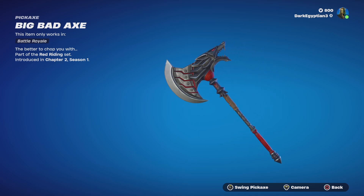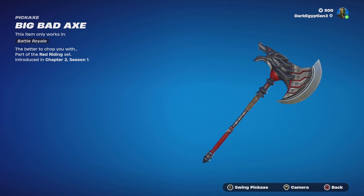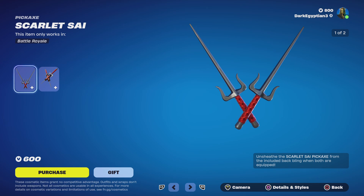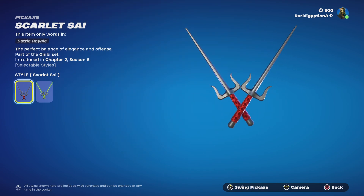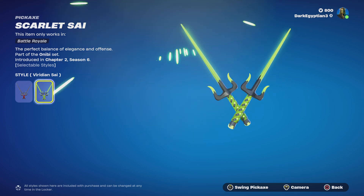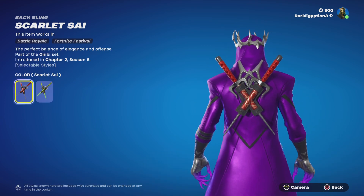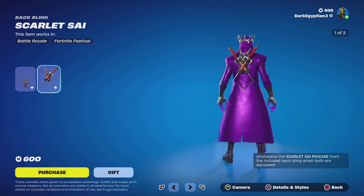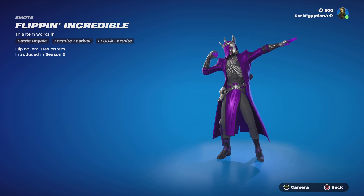Moving on to the Big Bad Axe harvesting tool — 'The Better to Chop You With.' The animation looks like it'd be good enough for a mythic in a Halloween season. Moving on, we have the Scarlet Side pickaxe and back bling combination. The Scarlet Side is 'the perfect balance of elegance and offense.' We have the default and the alternate Viridian style. The back bling matches and, if you have both equipped, you can unsheathe the harvesting tool from the back bling — I always love that.